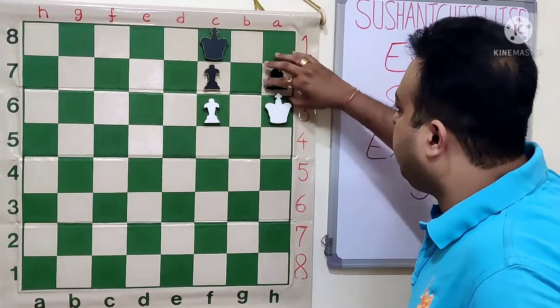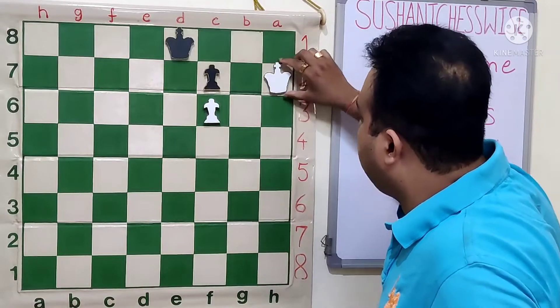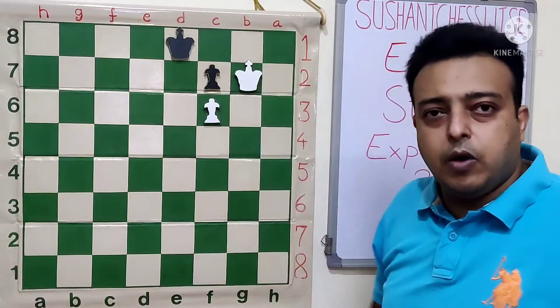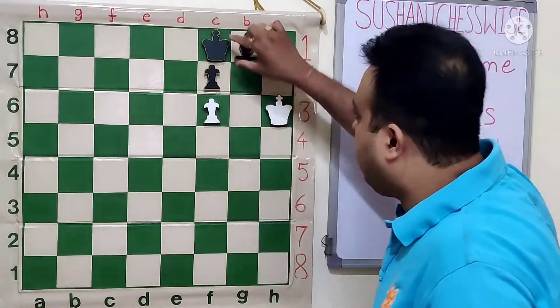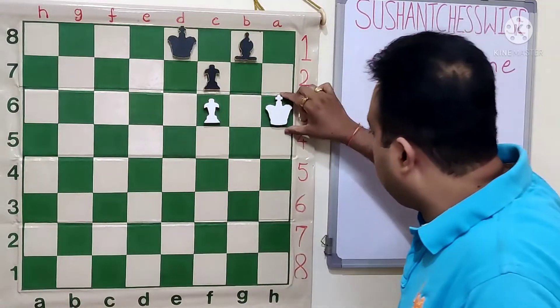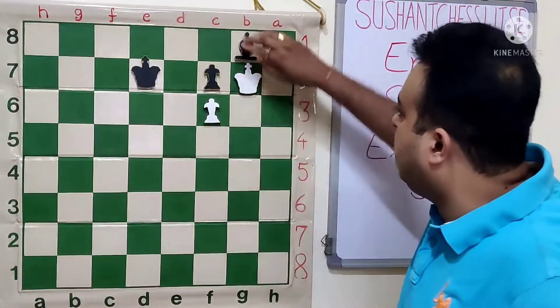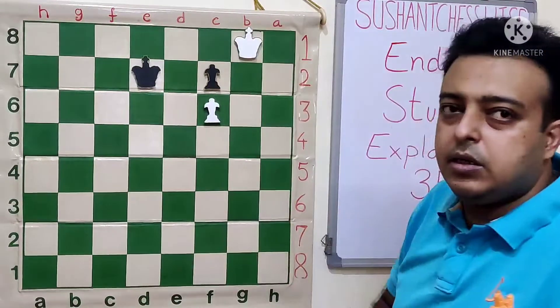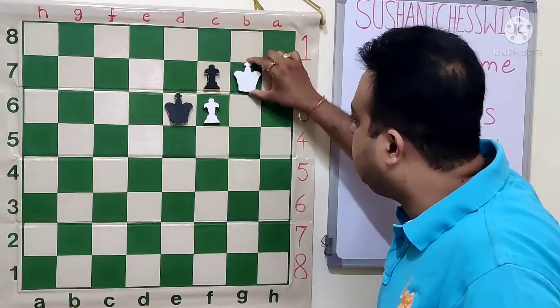After bishop h7, King h7, Ke8, Kg7 — the f7 pawn is lost and the pawn would queen. And if the king tries to reach e6, black is one move short. After Ke8, Kg7, Kd7, King g8, Ke6 — only move — and Kg7.